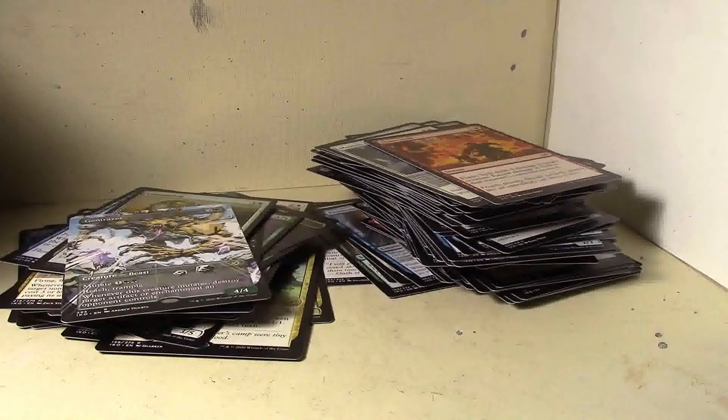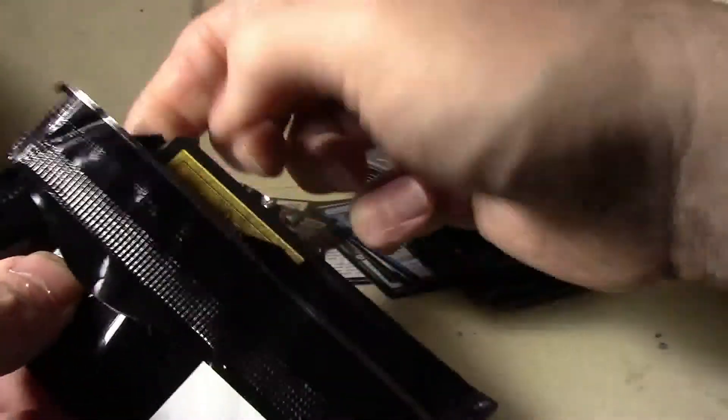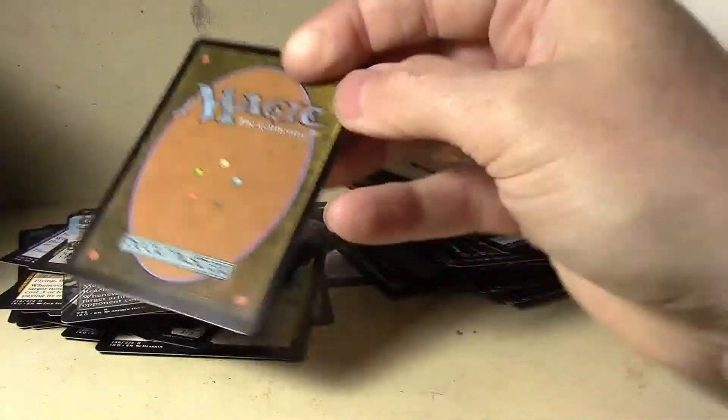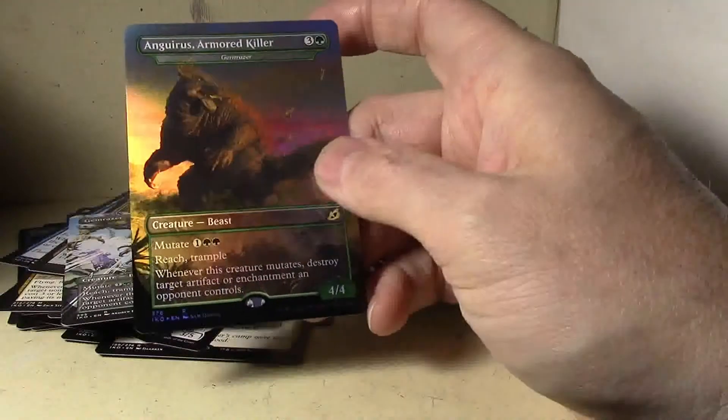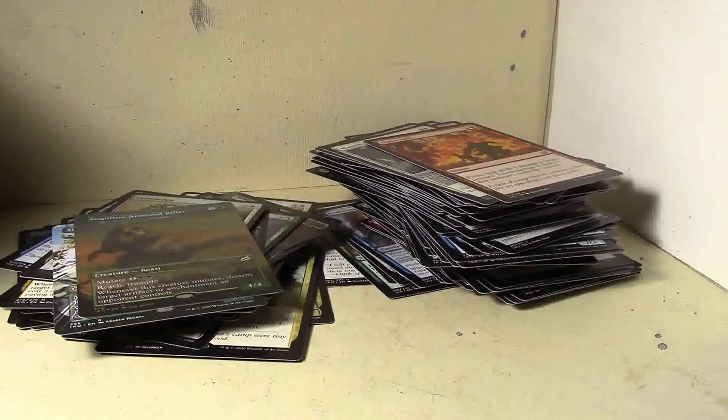So let's do the box topper here — the ultimate box topper. Bam — Angrath's Marauder, armored killer. Doesn't sound like a very good one, does it? Oh, that's the Gemrazer — got it.